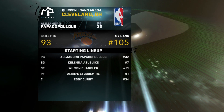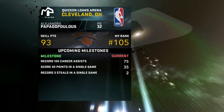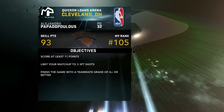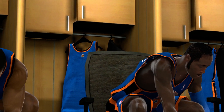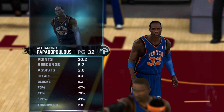Objectives for the game: score at least 11 points, limit your matchup to three three-point shots, and finish with a teammate rate of A-plus or better. This is post-LeBron James — the team is in shambles. Stats on the season: 20.2 points per game, 5.3 rebounds, 2.8 assists, 47% from the field, 70% from the line, 43% from three.